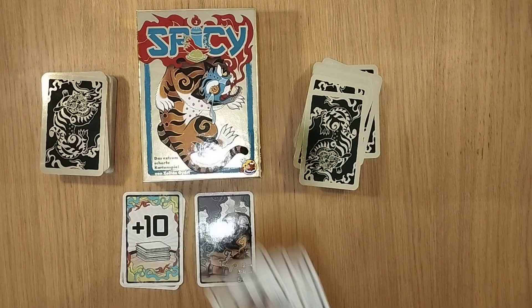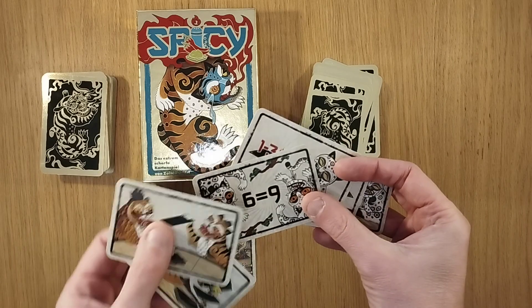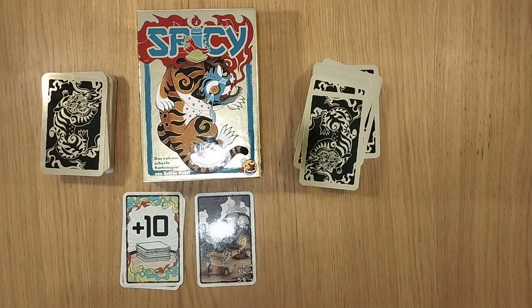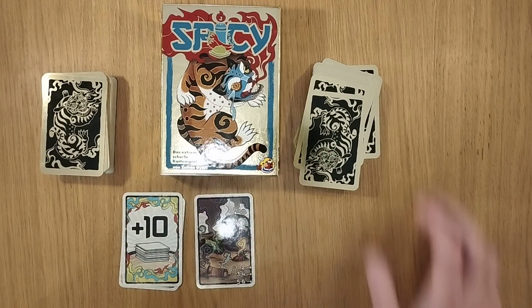These are some extra variant cards you can play with — for example, you could have a 6 act as a 9, a 9 act as a 6, etc. I won't be talking about that right now, but please do watch the video again and they'll help to make a bit more sense.